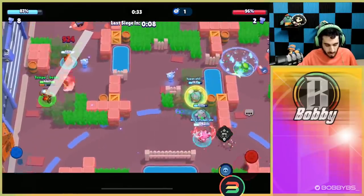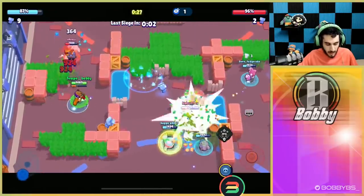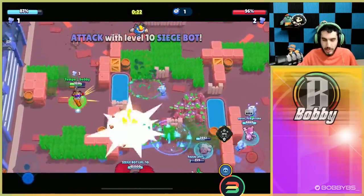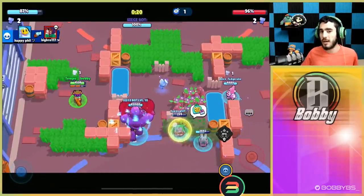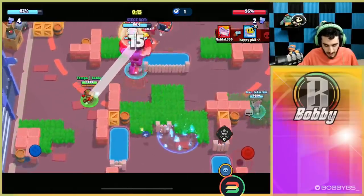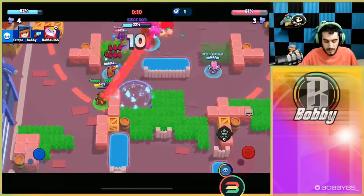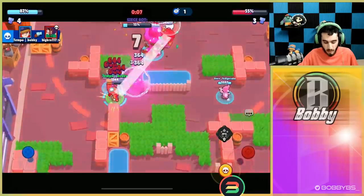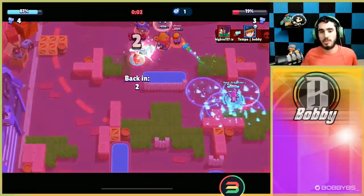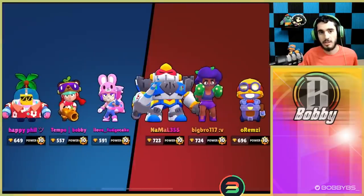Honestly I think Jesse is even better in Heist than in Siege. It's so good on defense against double tank, and so good on offense when you just put it on the safe. There's just nothing you can't do with Jesse right now. It's really cool to see Jesse in the meta as an actual viable option. We're going to win this game and then move on to Heist to show you guys some offensive Heist gameplay.